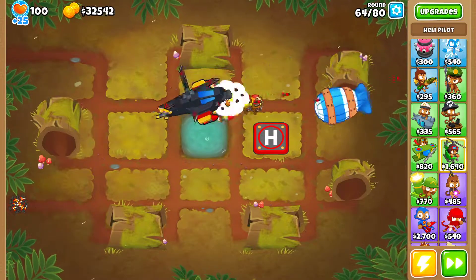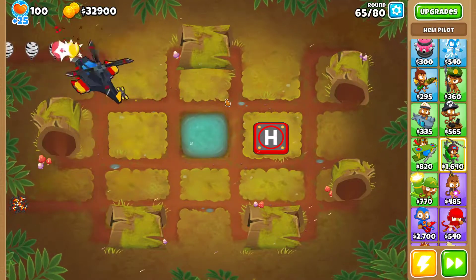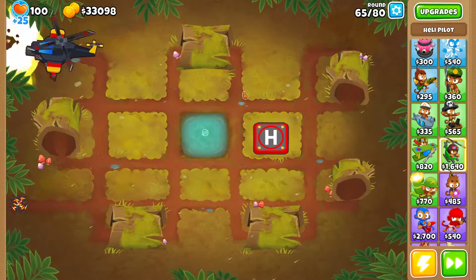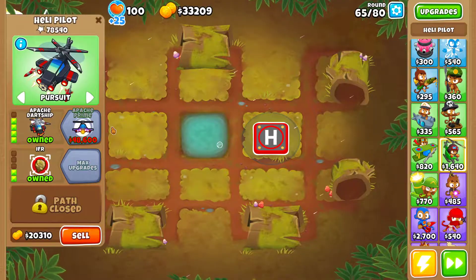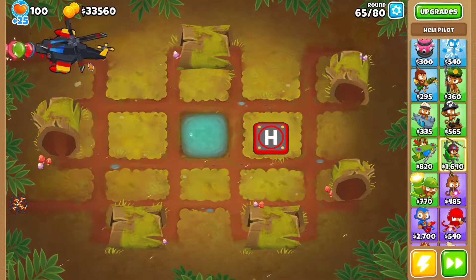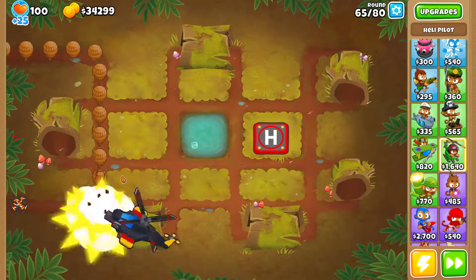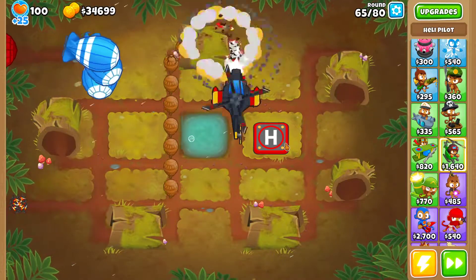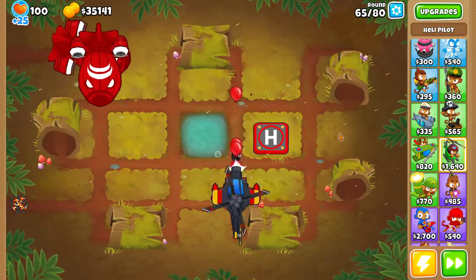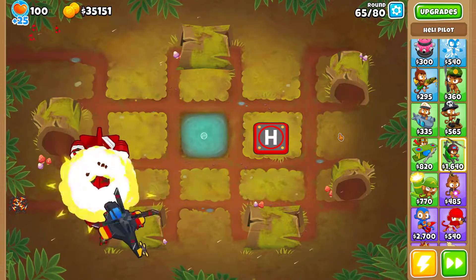Round 64 should be easy, and round 65 as well. From now on it's just about waiting to have enough cash to get the Apache Prime before round 76. Because round 76, unfortunately, those regrow bloons are gonna regrow back before you can completely destroy them with the heli. At the end of the day you're gonna have a ton of bloons to deal with and you're gonna lose. So you need 100% the heli 5-2-0 for round 76.